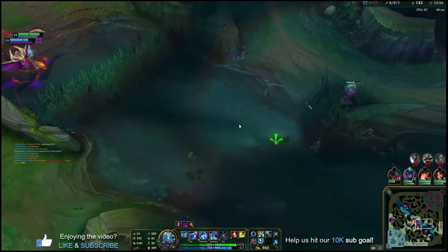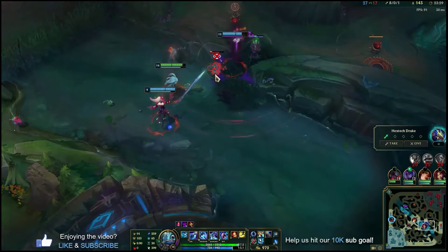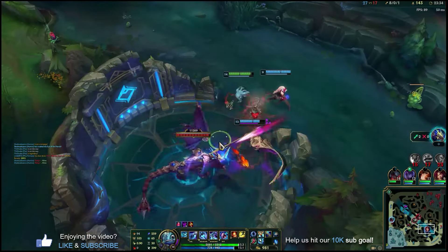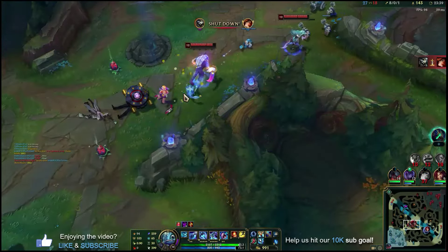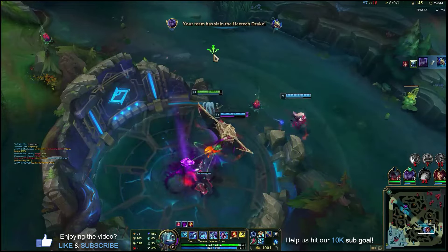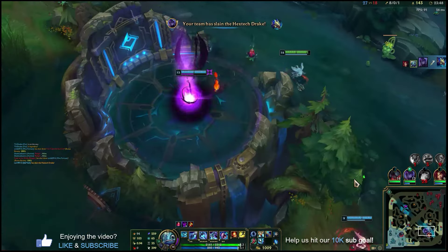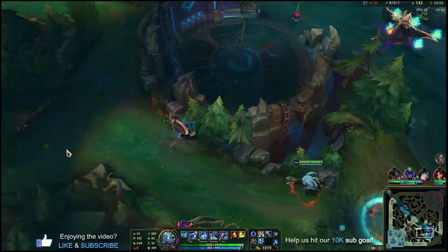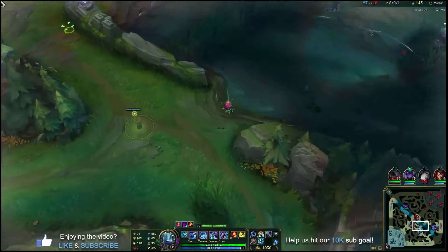She goes on me, or if Rengar goes on me, he's dead. But of course he's going for our MF who's split pushing. She probably doesn't even know what she's doing wrong — probably asking herself why is Rengar always ulting me. That's why — because you're solo splitting. If you were with us, he would not have jumped on you. As ADC, you should not be AFK solo splitting lanes. It's just too many things can kill you — unless you're uber-fed and you can just three-shot people and heal everything back.